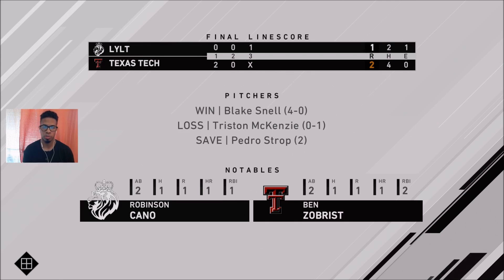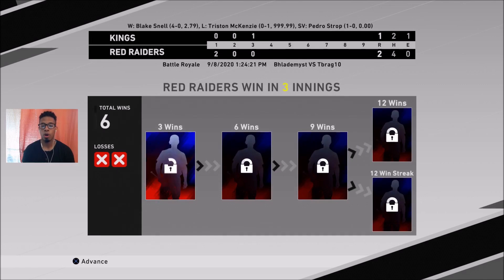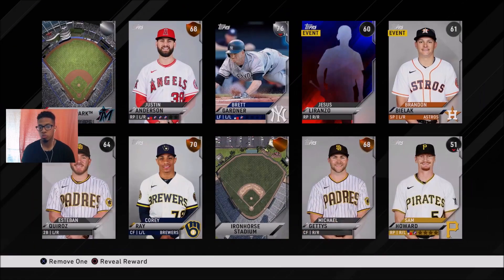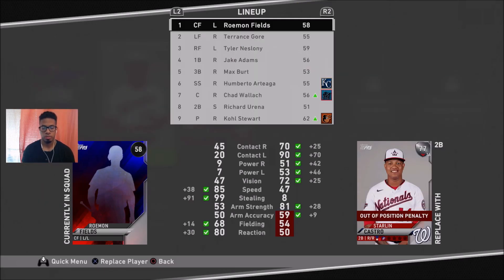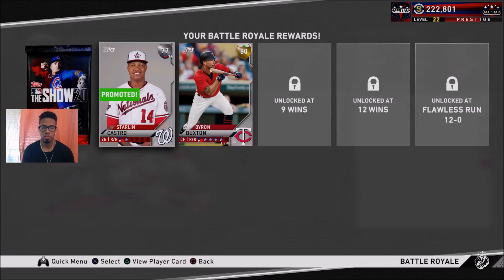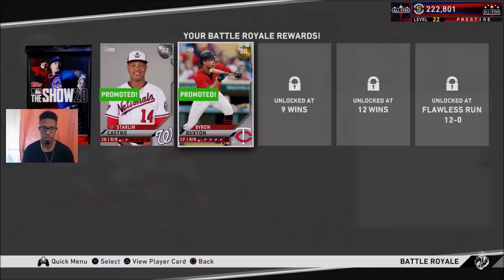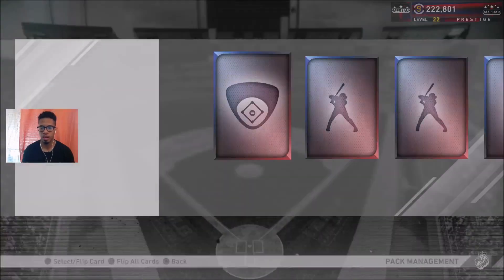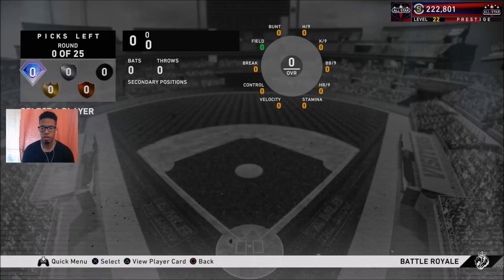You guys can see what we're going to be working with, and I want you to comment below how well you think our next team will perform in terms of wins. I thought this was a 12-win team personally. We get Starling Castro, we get Byron Buxton as center fielder, and then let's open up the pack to see what we end up getting and what we could have added — nobody in particular. Let's go to Battle Royale and start the next draft.